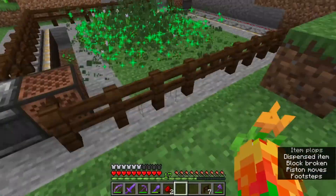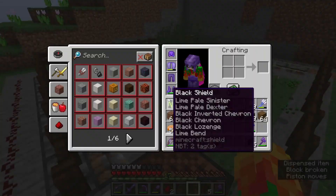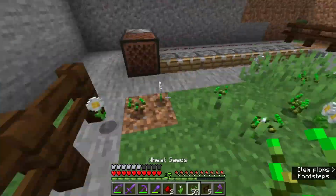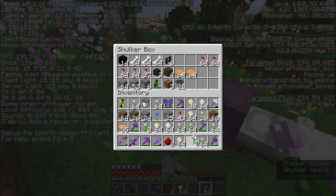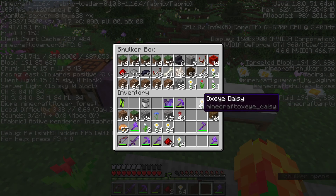The next thing I needed to do was get a bunch of flowers, so I built an automatic flower machine and let it run. After a couple of minutes, it got me a couple stacks of flowers, which would be a great start for the breeding process of the bees.